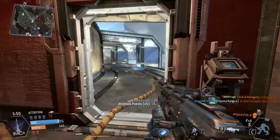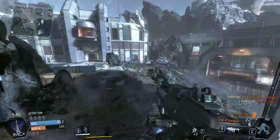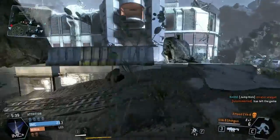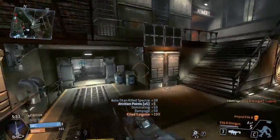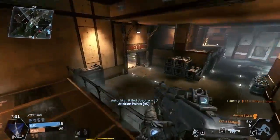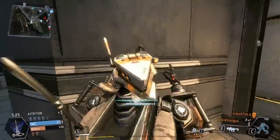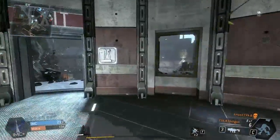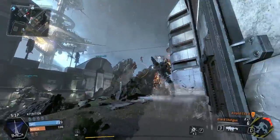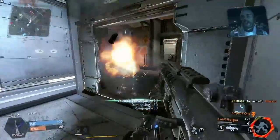Maybe it could be a perk or something — you can know when you're being rodeoed. There are so many times when I've got three teammate Titans directly behind me, they can clearly see my back, and there's an enemy rodeoing me and they don't do anything. They just walk past. But the cool thing is when you're rodeoing an enemy Titan with cloak on, it's really hard for their teammates to see you, so that's another good use for cloak.